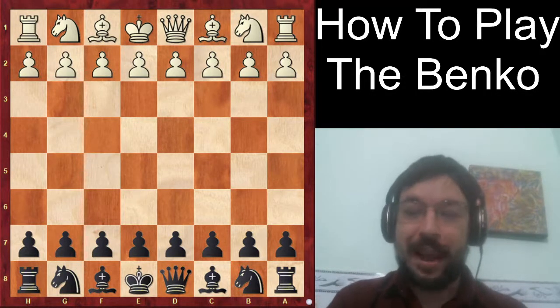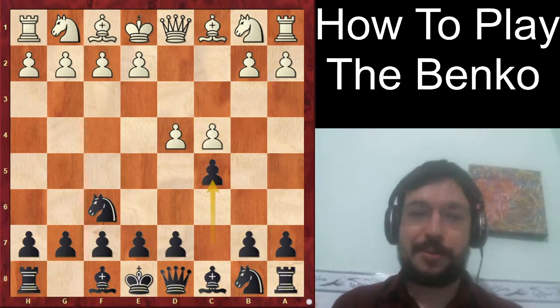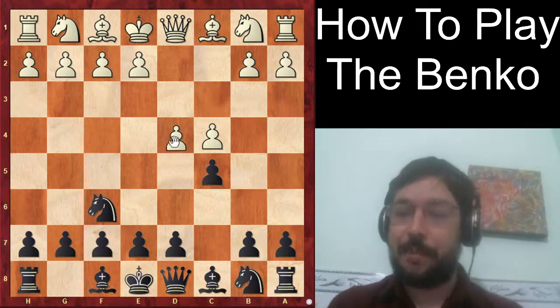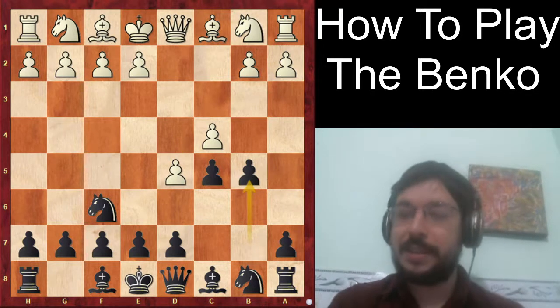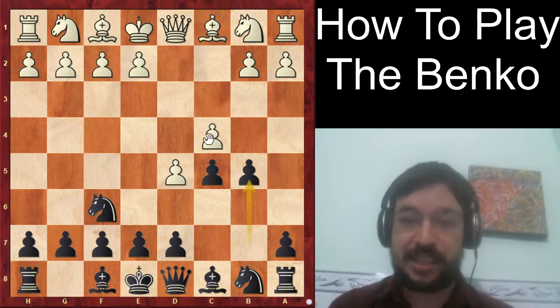Welcome to our video on how to play the Benko Gambit. We did cover this recently with a game between Andrew Tang against Magnus Carlson in the 'How to Beat d4' video, but let's go a little deeper and see another game where Carlson recently used the Benko to defeat another promising young player — Domaraju Gukesh, one of the youngest grandmasters of all time from India, in a Carlsen Challenges event on Chess24.